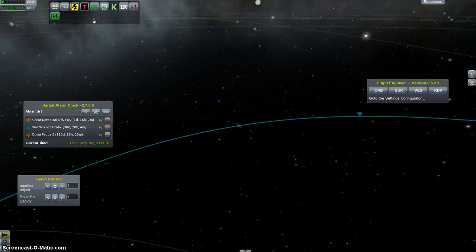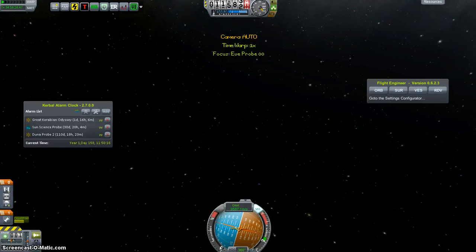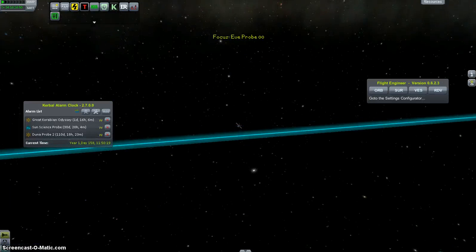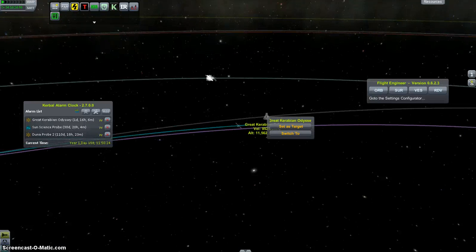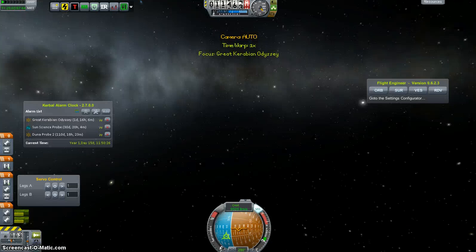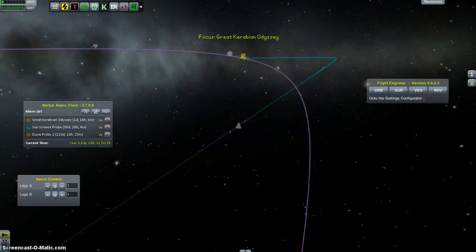Let's get back to our ship heading to Eve. I'm going to do a mid-course correction — not this one, although this one's heading to Eve as well. This is a probe that was launched much earlier. Let's make our mid-course correction and try to get us down into the atmosphere for some aerobraking fun.